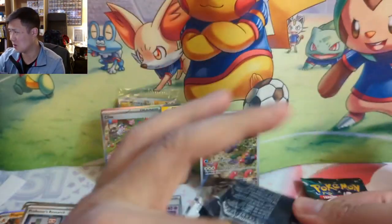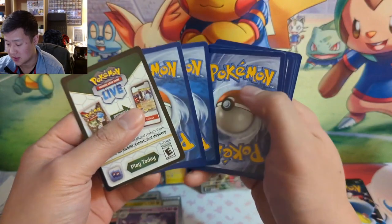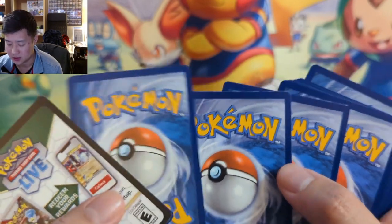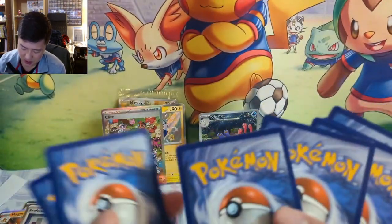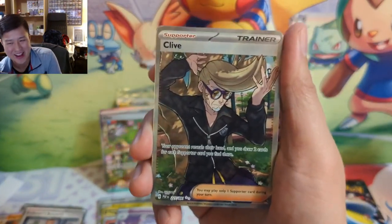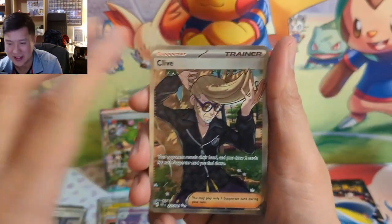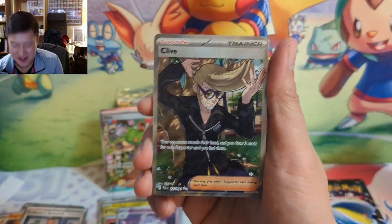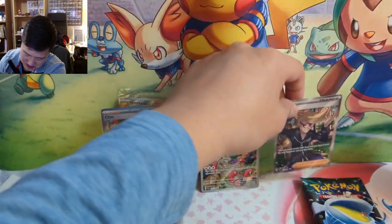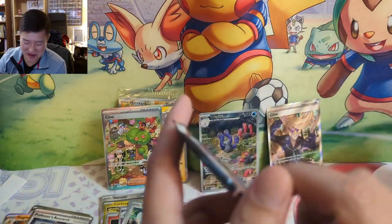Cyclizar into a Magmar — he looks very tired — into a Houndstone. Three packs remaining, three hits so far, hoping for at least one or two more to hit that 50% ratio. This feels like the first instance of quality control issues I've witnessed — talk about bittersweet if we get a chase hit. Very Clive heavy. It's different from the last pose — he's behind a tree this time. Two full art supporters.